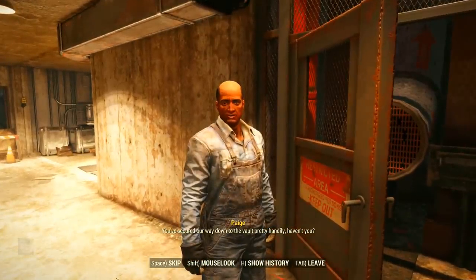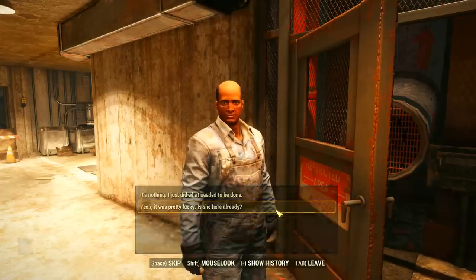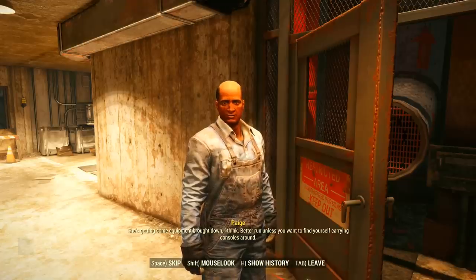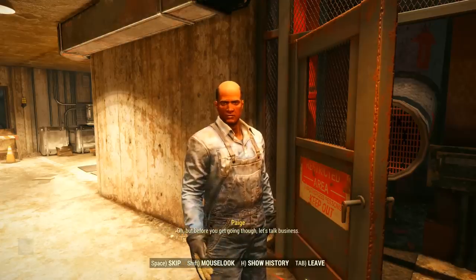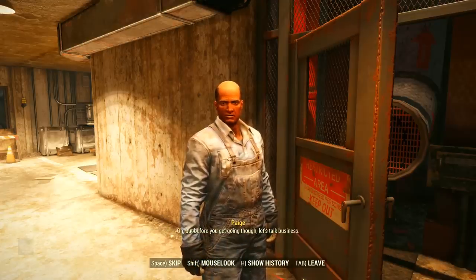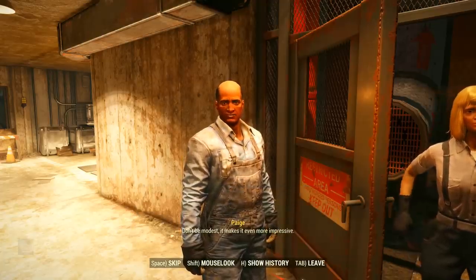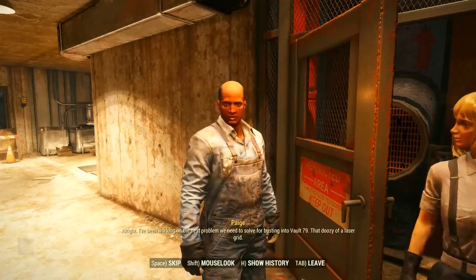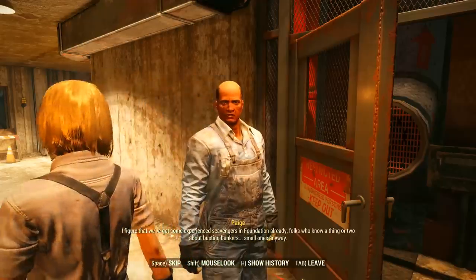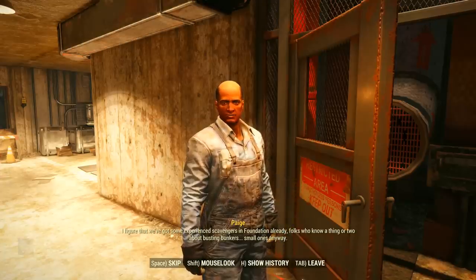Paige acknowledges that we've secured their way down to the vault and can't believe our luck in finding Dr. Hornwright. She's already getting equipment brought down. Before we get going, Paige wants to talk business — he's been working on the next problem for busting into Vault 79: that doozy of a laser grid.